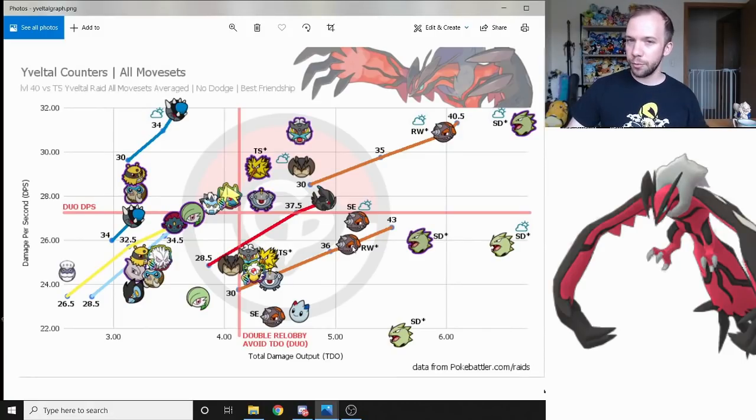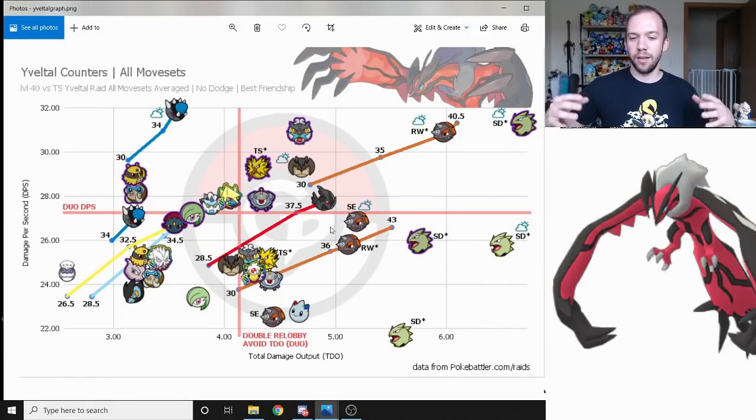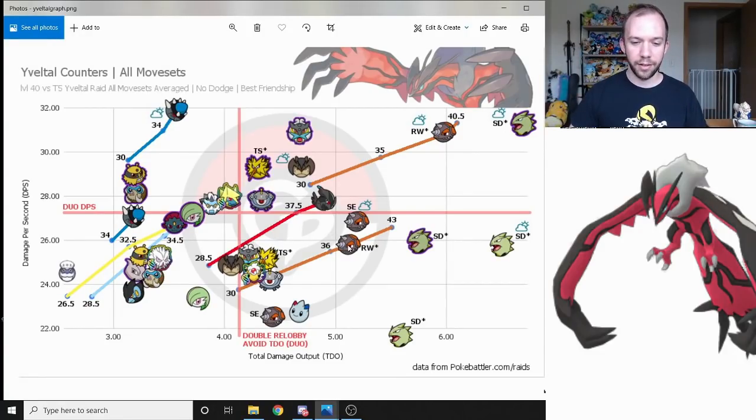Rockwrecker Rhyperior is below the Duo DPS cutoff line, but because it's so tanky and its DPS is close enough to the cutoff, it can help you ride out a duo by helping you avoid relobbying again. So Rockwrecker Rhyperior definitely shouldn't be counted out, and if you aren't going for the duo, there's nothing wrong with it. There's also a level 43 XL breakpoint for Rockwrecker Rhyperior, though level 43 makes it ineligible for Master League Classic — Rhyperior is good there, so keep that in mind. If you're more frugal, level 36 is a breakpoint on Smackdown Rhyperior that's effectively as good as level 40.